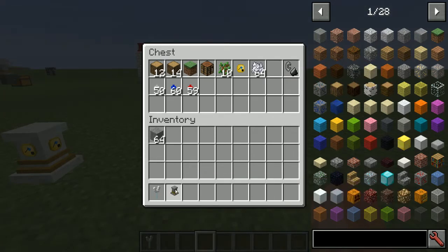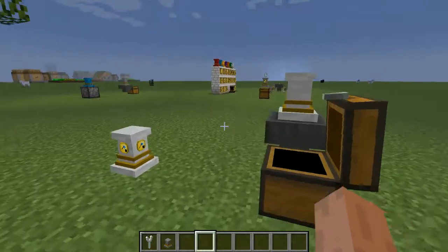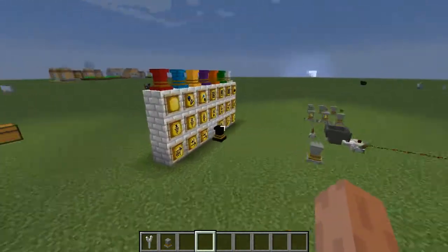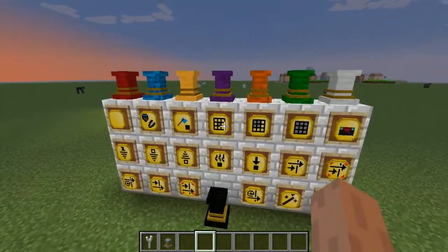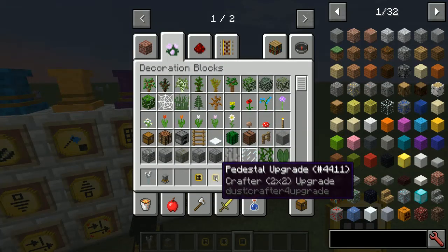I'll keep the magnetism upgrade since several other upgrades are also affected by it. That covers the tree chopping upgrade. Now we have crafting upgrades: a 1x1, a 2x2, and a 3x3 crafting grid upgrade.